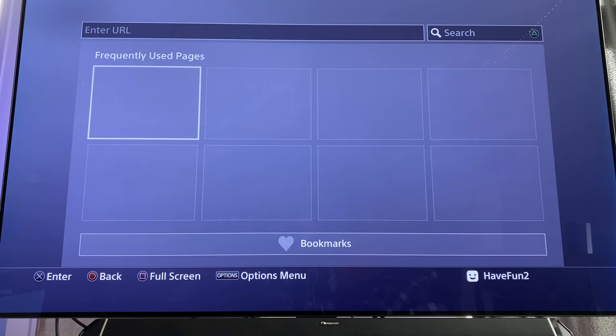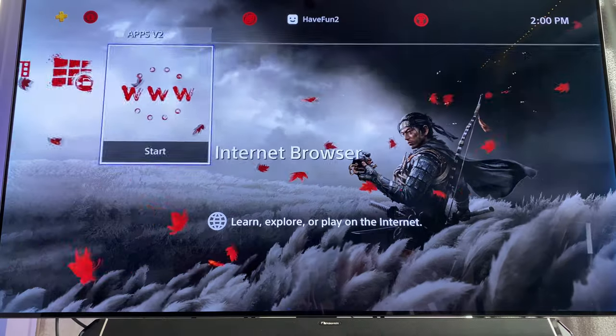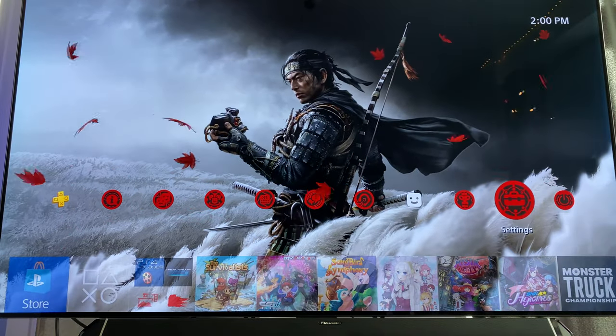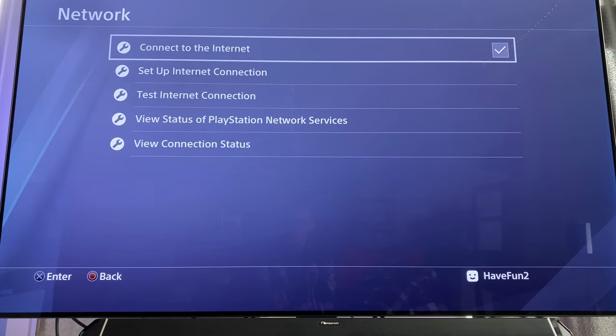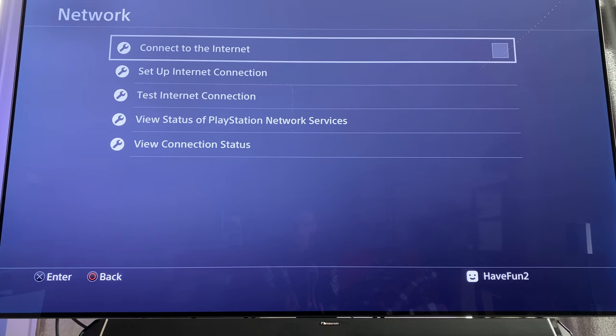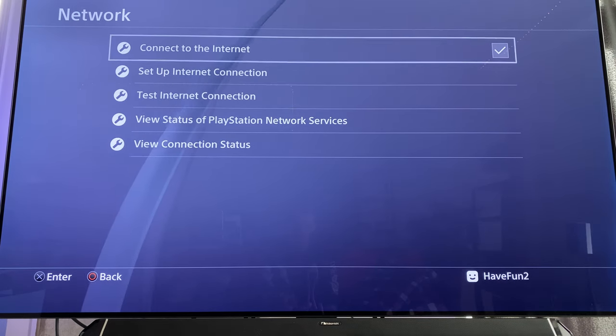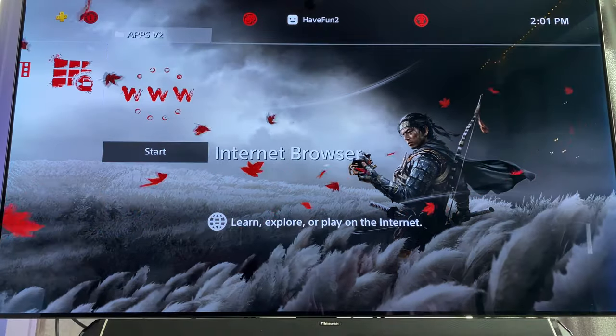Now — we have disabled the download update, and we need to enable the network. When you restore from a backup, the connection to internet will be unchecked, so even if you set up your internet you have to go and check 'Connect to the Internet.' After we finish the browser hack we're going to uncheck it, but for this tutorial check 'Connect to the Internet.' Then go back to the browser.